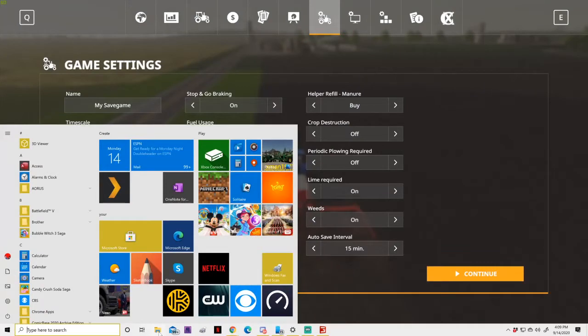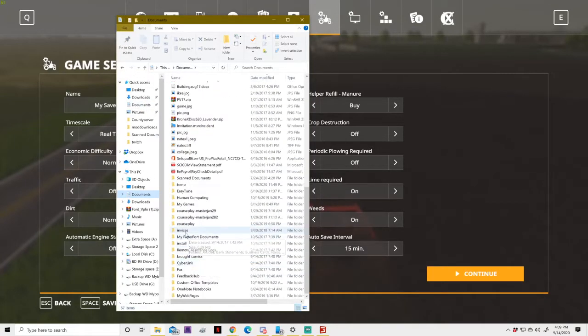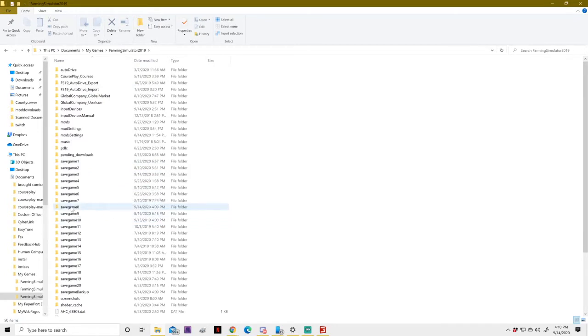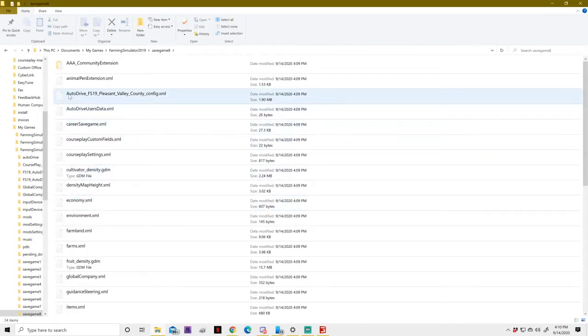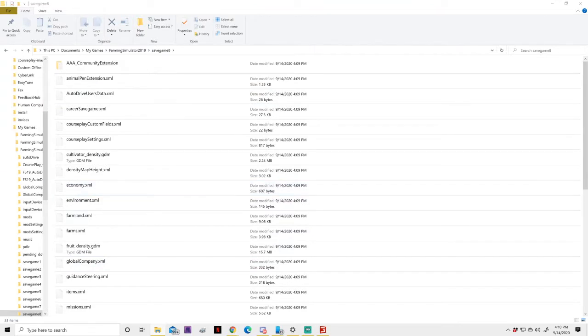Then we want to go to GameSave 8. Go to My Documents, My Games, Farming Simulator 19, GameSave 8. You'll see here this is the config file that you want to replace. What I'll do is just delete it, then go to the PV Mods website, go into Mods, and go down until you find Auto Drive Routes for PV County 16X and click on that.